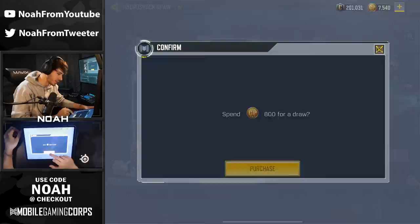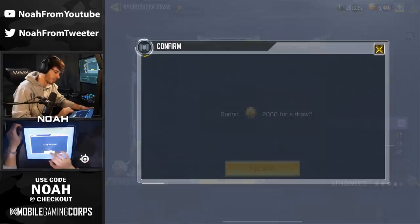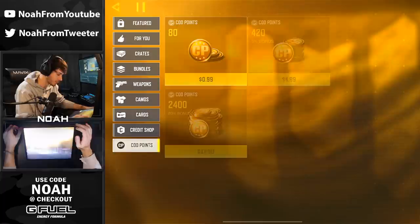Next up, drone assist emote — 800 CP. That's going to start costing us. This is our sixth draw. We got ourselves the cargo truck. So our seventh pull is going to be 1300 CP. We'll probably get the calling card — no, we'll get the KRM. Number eight, 2000 CP. I don't think we're going to have enough for this entire draw, we'll probably have to top up. We got the quick escape calling card. And this is our ninth one for 2800 CP — we got the axe. It looks like we're going to be shy just about 4000 CP, so time to stack up.